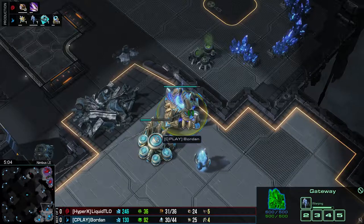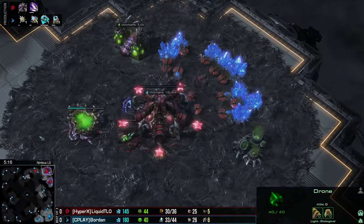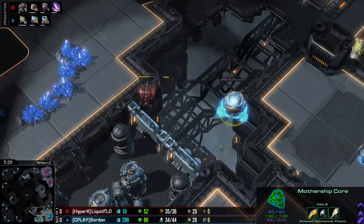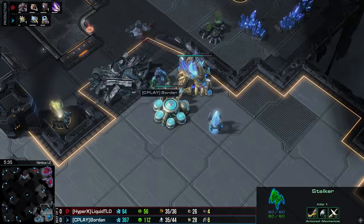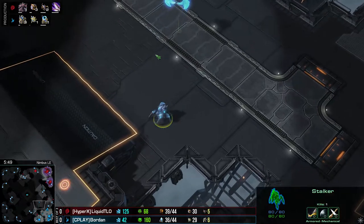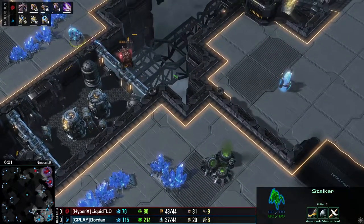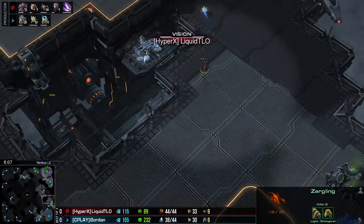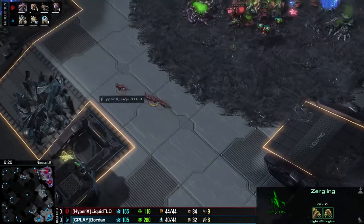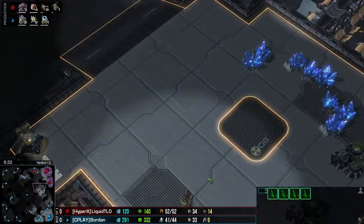There's the Forge Fast Dark production. TLO got almost all of his workers out of the gas — speed is halfway finished — and he's finally going for the third base. A Stalker scouted out the overlord and will do a little damage. Mothership Core and Stalker might make their way over there. A single ling is lost, the second one might get away. TLO hasn't started on his creep spread just yet. A lot of players don't stress creep spread that much in ZVP, but I think it still helps out quite a bit.